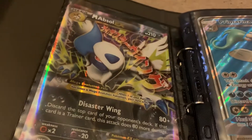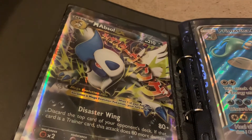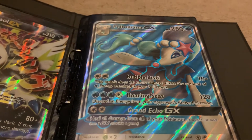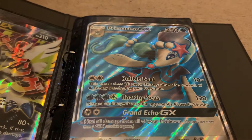Next card is the Mega Absol, which I opened the video after Christmas — got that for Christmas myself. Really nice card, quite like it. Another Christmas gift I got was the Primina GX. I don't mind it, it's a decent card. I like the art though — the art's really nice on this one.